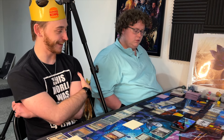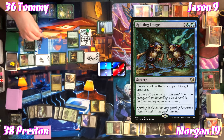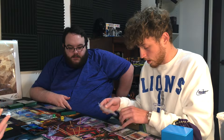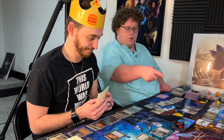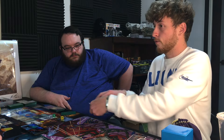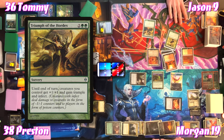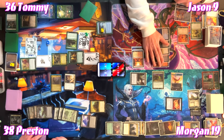Tommy casts Spitting Image — creating a token copy of Annoyed Altisaur, another 6/5 with reach, trample, and cascade. 'Going out in a blaze of glory.' For eight, Tommy casts Rude Awakening entwined — both modes: untap all lands, and until end of turn lands become 2/2 creatures that are still lands. He floats mana then they untap as 2/2 creatures. With four green floating, he casts Triumph of the Hordes — all creatures get +1/+1, trample, and infect.